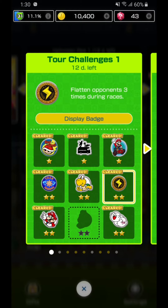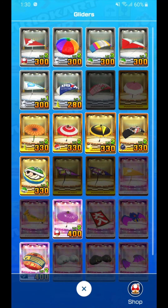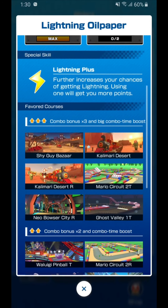I'll show you how to start off. First of all, you want to be choosing the appropriate driver, cart and glider. But there's not much that can boost your chances of getting Lightning except for the Glider. The Glider has Lightning Plus, which further increases your chance of getting Lightning — using one will get you more points. And it's suitable for these races.